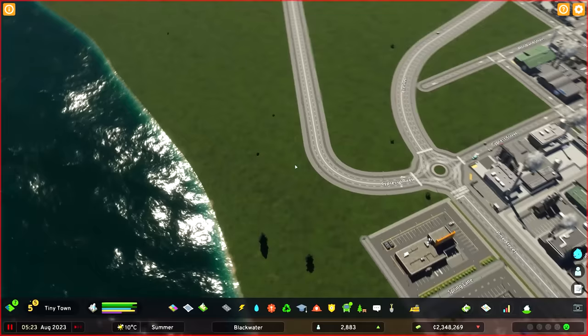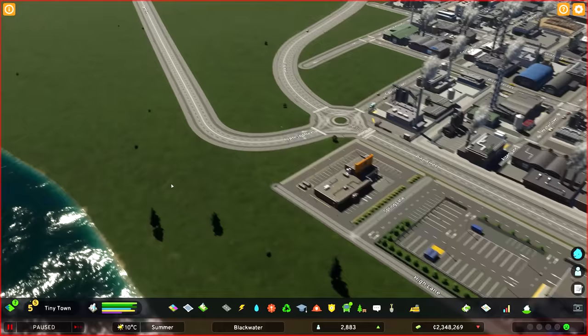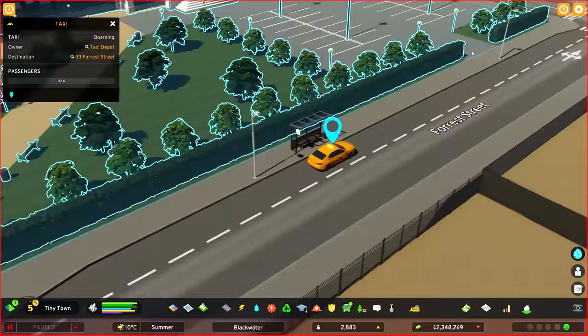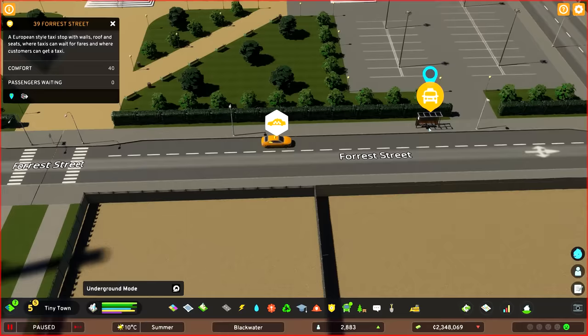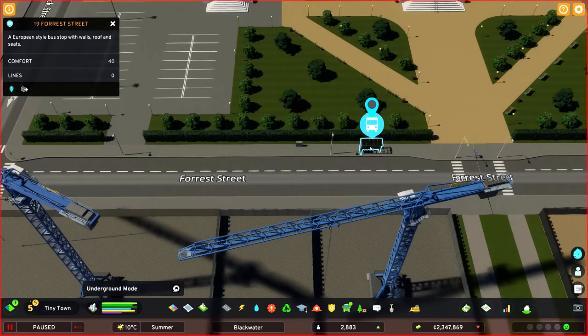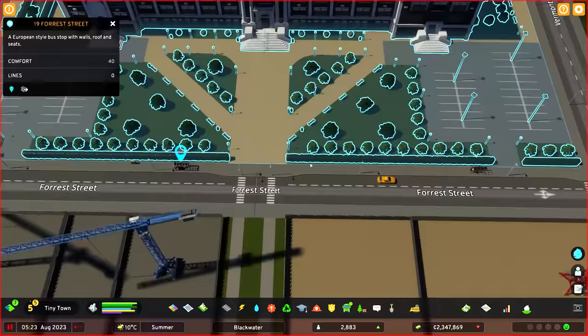We also now have access to the taxi minimum fare policy in the city information panel. I'm going to set the minimum fare to £20 — fairly expensive — because I'd rather people use buses than taxis. The bus and taxi stops at the school are now set: the bus stop is further up the road so buses have room, and the taxi stand is near the entrance. They both have room to get to what they need.